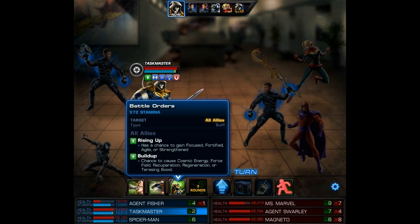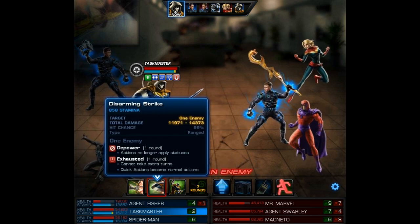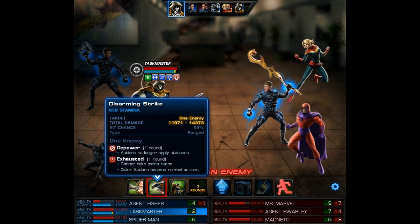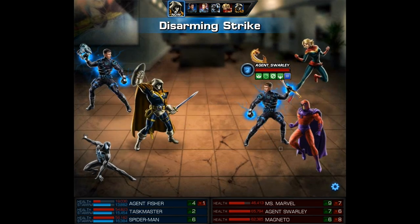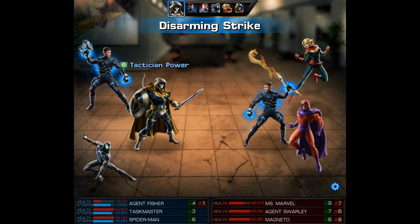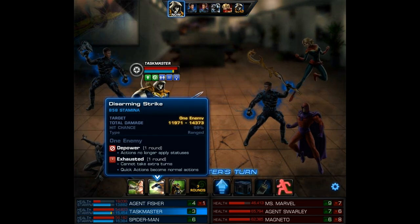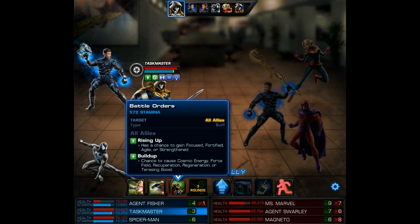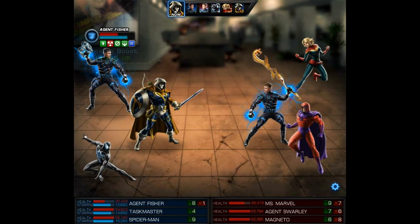Then I'm going to use Taskmaster's level 2 — Disarming Strike — which applies Depower and Exhausted. That should really hurt that agent, who is obviously a support agent and even using a Shepherd's Staff. Plus since that's a single target attack we get another turn. This time I'm going to use Battle Orders, which has Rising Up and Build Up — that definitely helps out my agent.